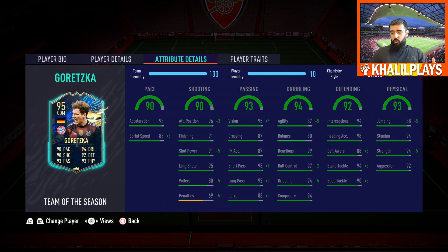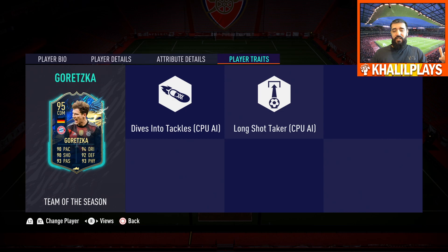His shooting is very good, especially from distance — fantastic in that department. His physicality is tremendous and he's able to do everything in terms of defending as well. In terms of cons, if you really want to nitpick, pace and agility are the only two things I'd pick up on. Otherwise there's really not a con on this card. He can't take penalties for example. He also has the Dives Into Tackles trait and the Long Shot Taker trait.